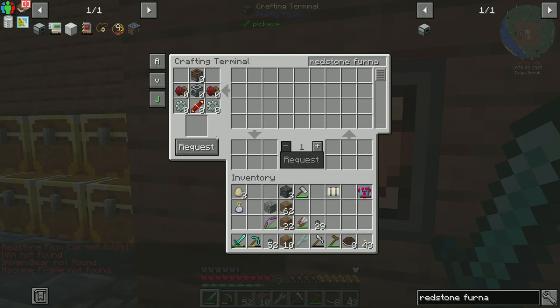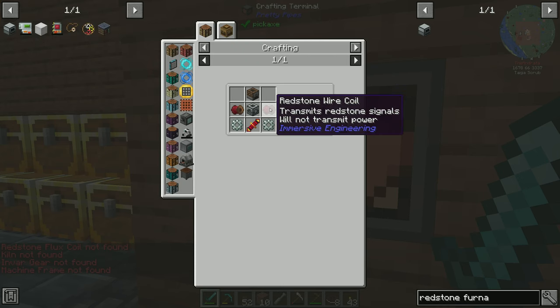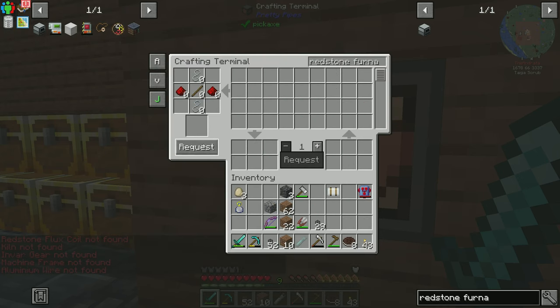We probably have some of this stuff — what are we missing? Redstone flux. Okay, so we have none of this stuff. I'm going to go ahead and craft all this stuff up and we'll be back.